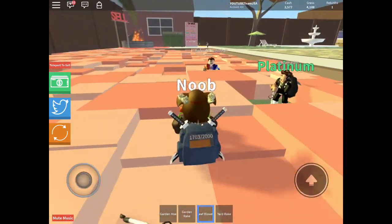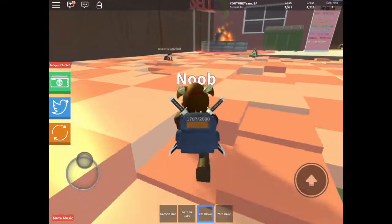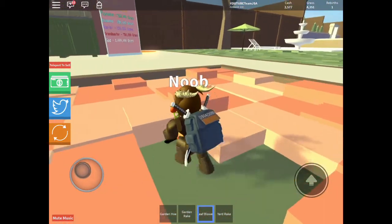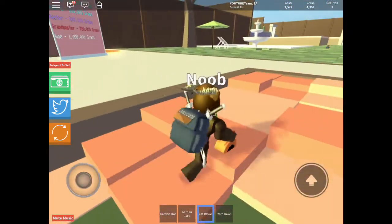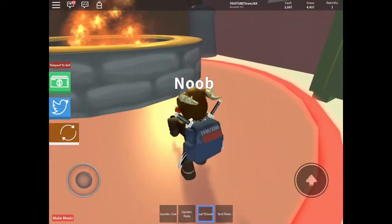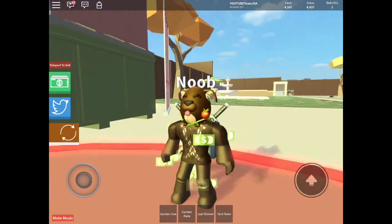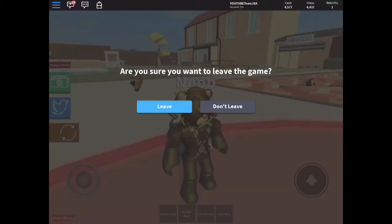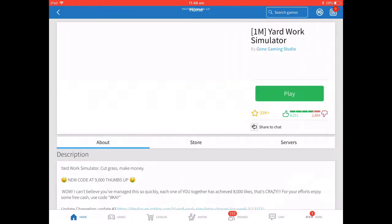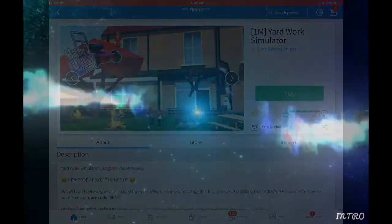There will be another code coming out soon when this game reaches 9000 likes — it's just amazing. I think the code will be 9000likes. If I press on it, it says right here: Million visits — 9000 thumbs up. When it reaches that, new code.